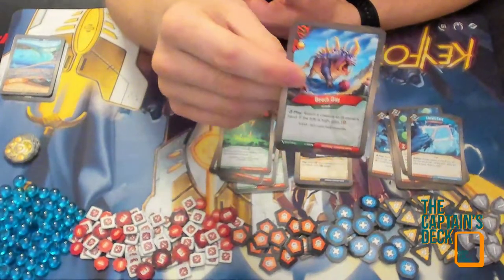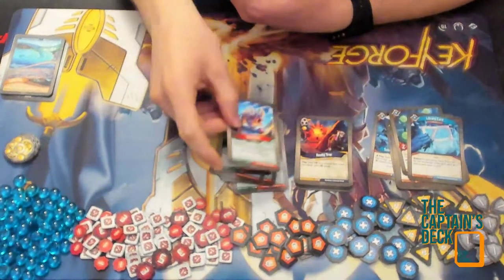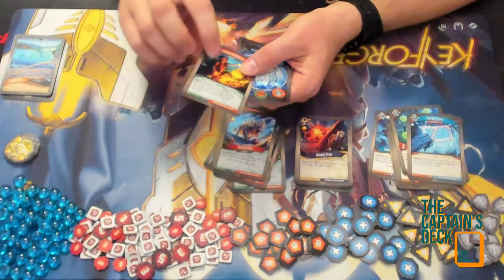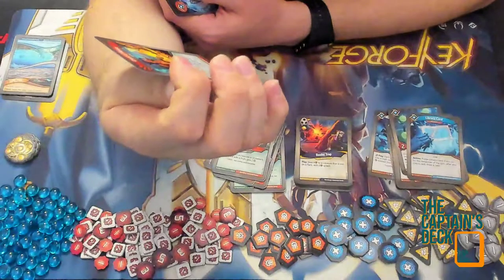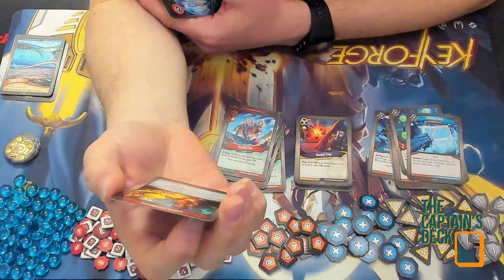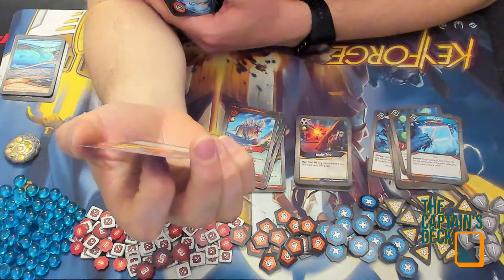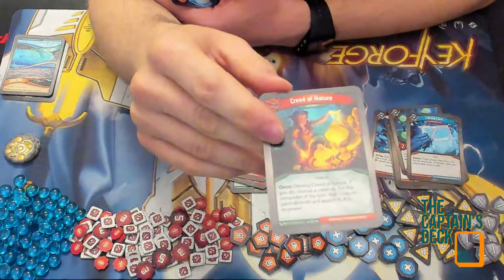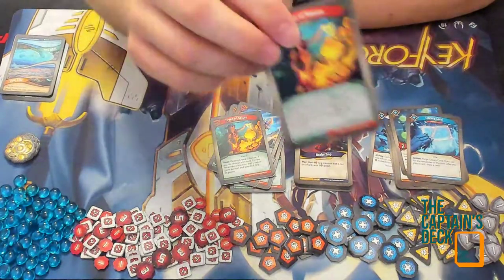I've seen a lot of creature-returning in this set, both to owner's hand and to owner's deck — and I actually lost a game because of that today. Creed of Nature returns from Worlds Collide: destroy Creed of Nature; if you do, choose a creature — for the remainder of the turn that creature gains skirmish and assault X, where X is its power. Always a fun card, and I have a second one of those here as well.